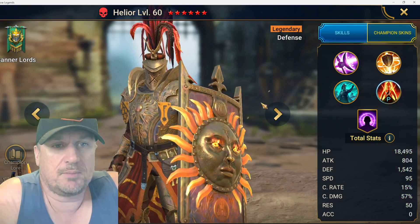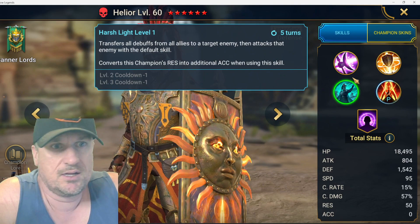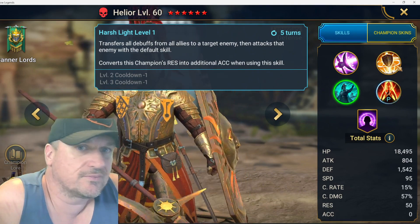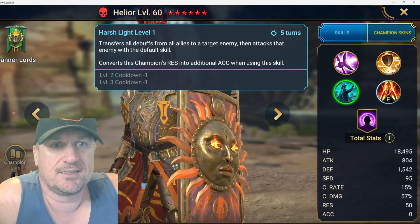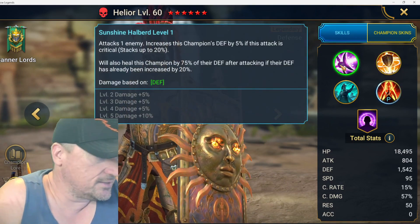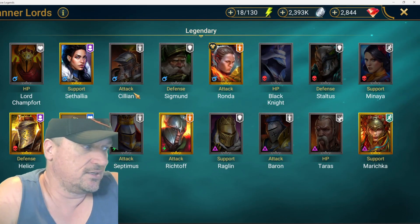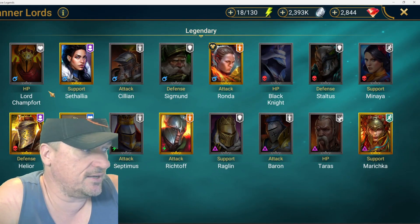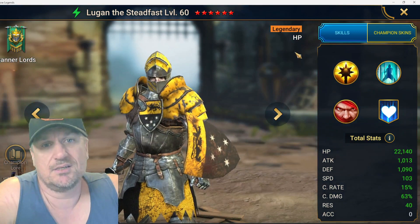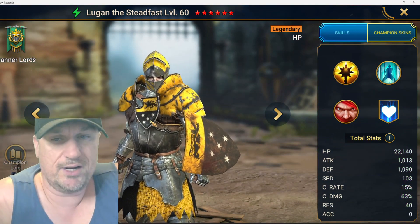Helior — I pulled him fairly recently and haven't really touched him. What do you do with this guy? He transfers debuffs and has a shield, but there's just not enough to him to make him viable. I'm giving him a D.